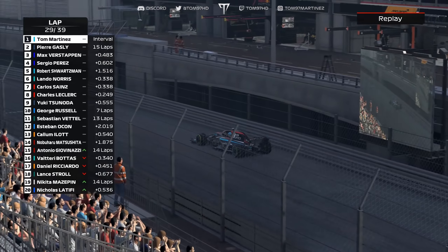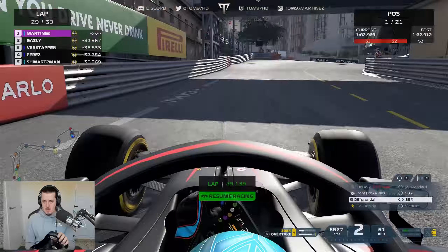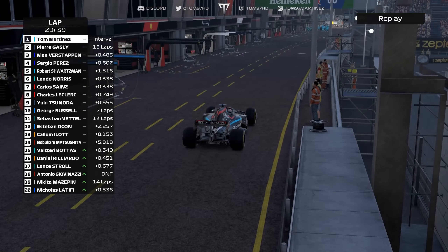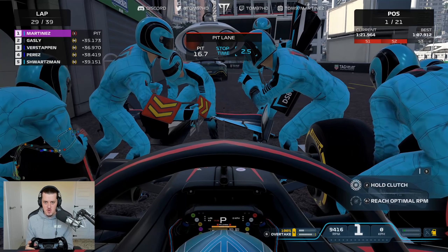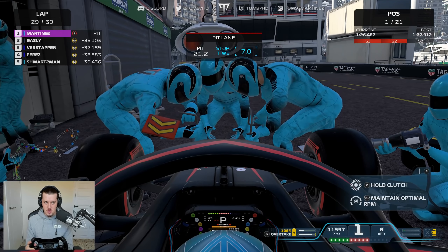We're going to pit then — we've got some damage and might as well come in. I got distracted by Giovinazzi and didn't pay attention. We'll get the front wing changed and should still be out ahead. We've got plenty of cushion to Gasly — a free pit stop, so we take it. We also have a fresh set of softs from qualifying since we didn't get our final run in. The stop is 9.1 seconds — I was a bit slow on the pull away, but we'll be out comfortably in the lead with soft tyres. We survived a little scare, just got distracted by Giovinazzi's retiring car. Luckily I checked vehicle condition — any brush against the wall matters with sim damage.